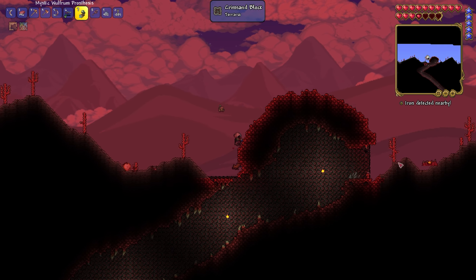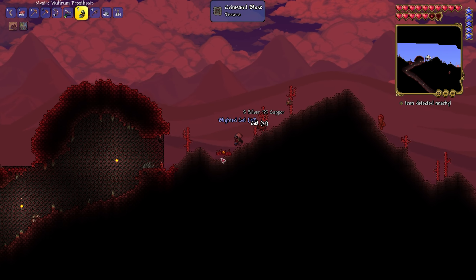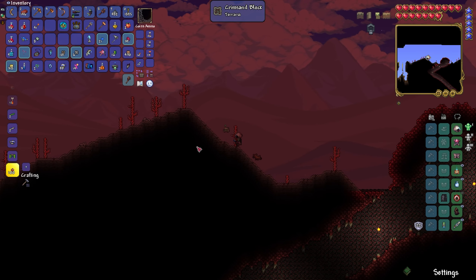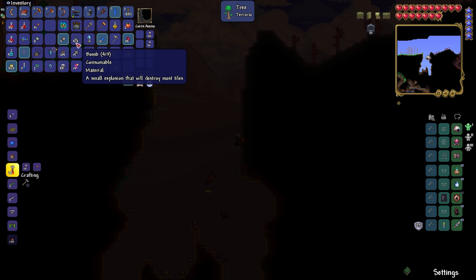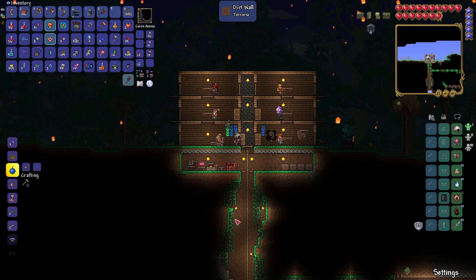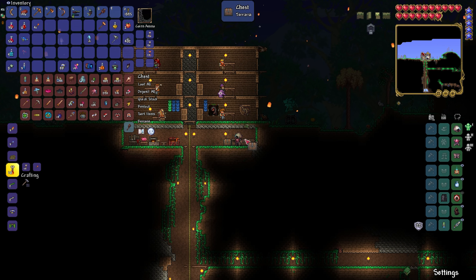There's the Perforator hive — if I kill that thing it'll spawn the Perforator, so I need to be careful not to break it. It has a thousand health so it's hard to do on accident, I just need to be thoughtful. My main goal for today was just to beat Krabulon. The boss item is not consumable, only one of them — that's really nice, very handy. I might toss a hundred bombs out here to do a decent job at stopping the crimson from spreading, then clean up my inventory.